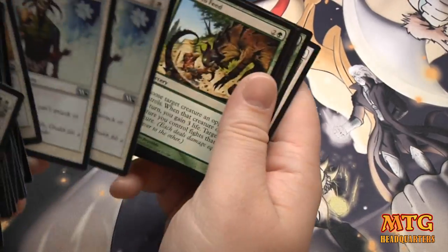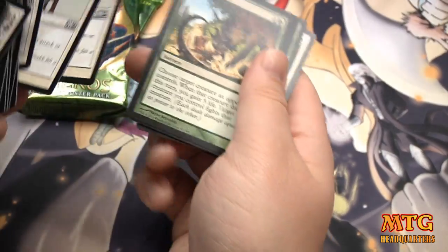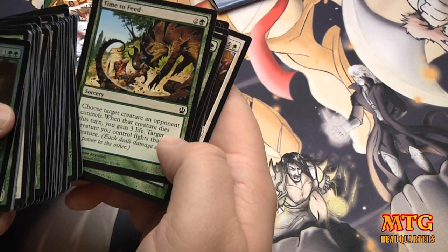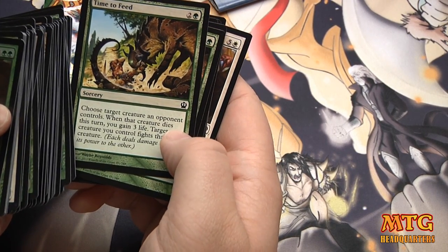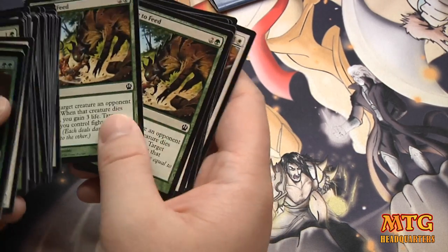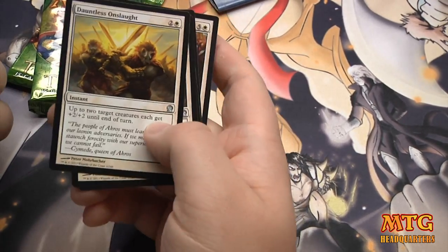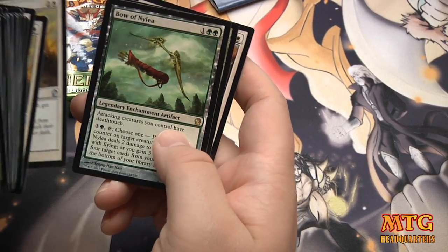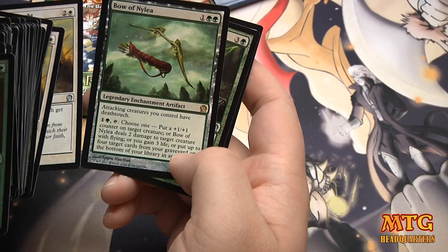You have two Pacifisms — well, that's for somebody else's creature. I suppose in a pinch you could target your own creature and trigger everything else off. Time to Feed: target creature you control fights another creature — it's like Pit Fight plus life gain. Dauntless Onslaught. Here's a rare.